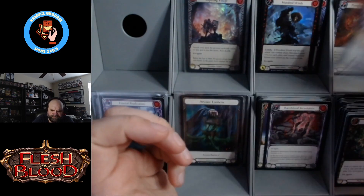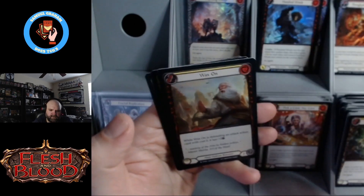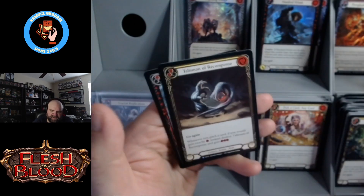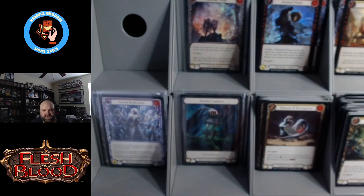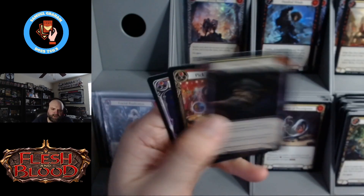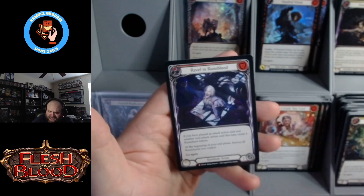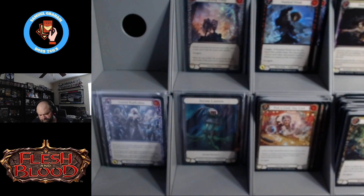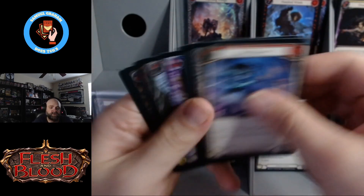I think they only had like a few packs of Crew — it wasn't a full box. But then they had some Monarch, some Tales, just a little bit of almost everything. There's one set I don't remember seeing, but it's one of only two I haven't mentioned yet, so it's going to give away what set I'm opening if I name the last one. I've already narrowed it down for you. Revel in Runeblood — heck yes, what a box!